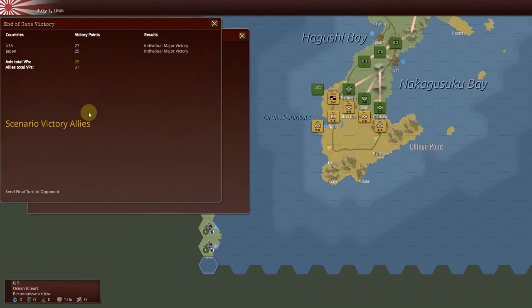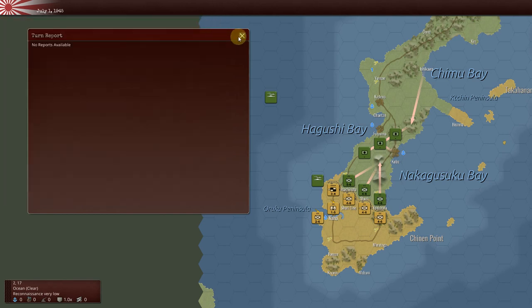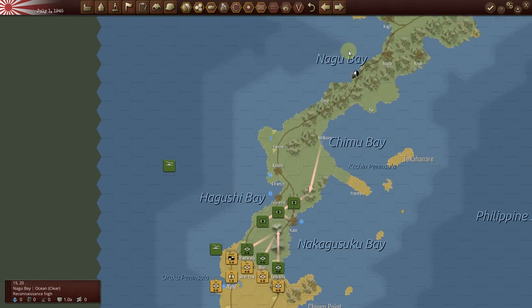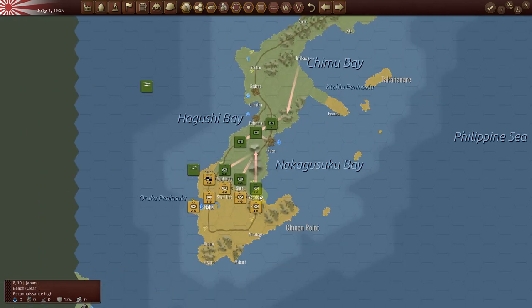It didn't require much work from the Japanese point of view, and I've got an individual major victory. The line of defense I set here — the American AI did not attack whatsoever, which was a little disappointing. From my standpoint, the AI did not behave the way I would have behaved. I would have tried to punch through as I did in the previous game, but obviously the AI thought differently and didn't want to attack.